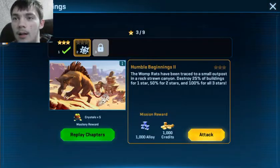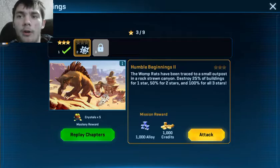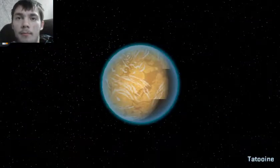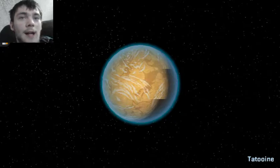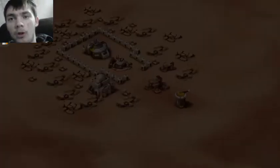A humble beginning. The Womp Rats have been traced to a small outpost in a rock-strewn canyon. Destroy 25% of the buildings for one star, 50% for two stars, and 100% for all three stars. That I can do. Also, when you finish a mission in this game — like you finish a chapter of the story — it gives you a certain amount of gems or crystals or whatever.